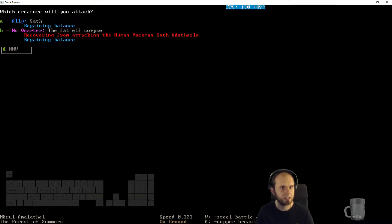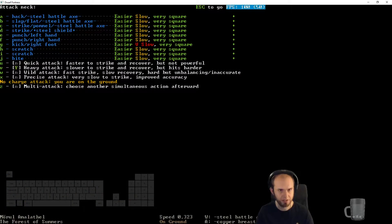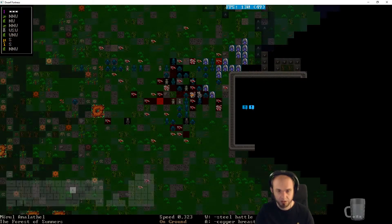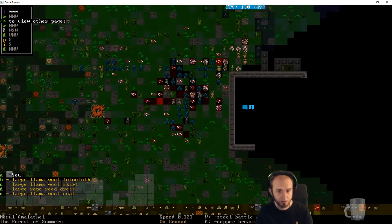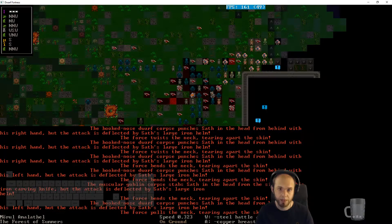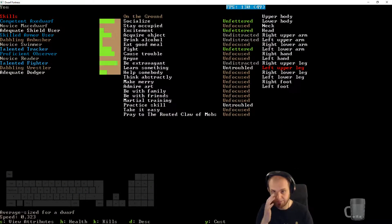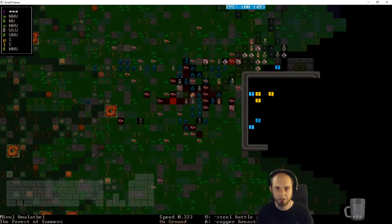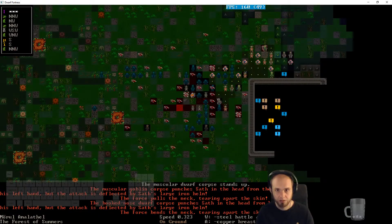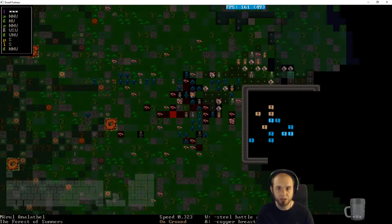Attack the fat elf corpse — strike in the neck, heavy. There. Saf regains consciousness — very good. Can I stand up? Why can I not stand up? My left upper leg is bad. We might need to recuperate. Well, I can still fight. Saf has been struck down — we do want your stuff though.